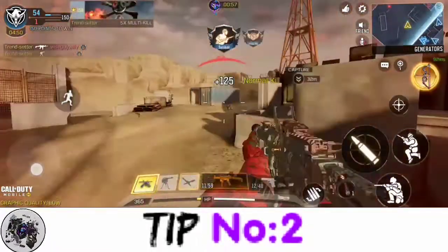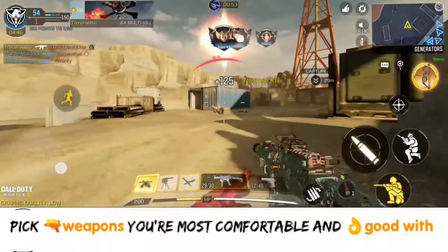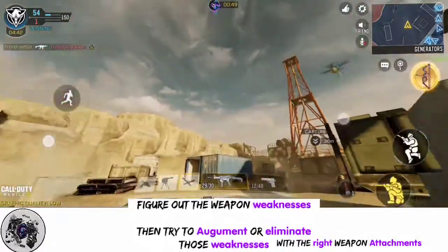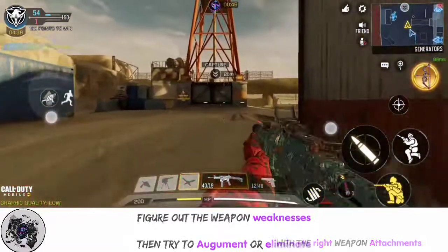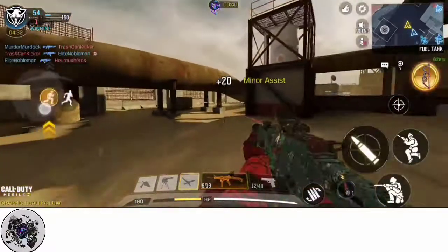Tip number two. You need to pick a weapon you're most comfortable and good with. You must know its weaknesses and find a way to complement or eliminate those weaknesses. If you're interested, I have a video on my channel addressing that particular subject matter.